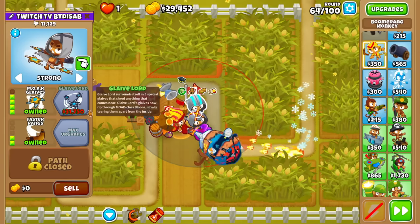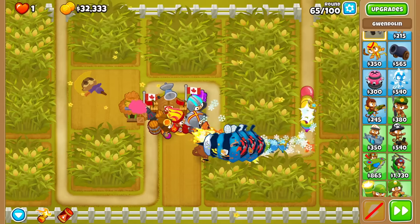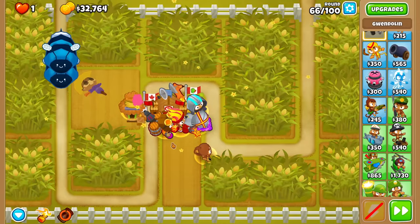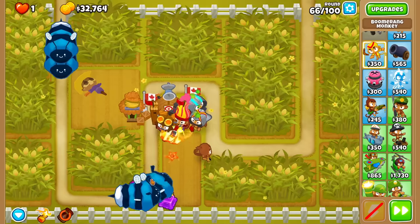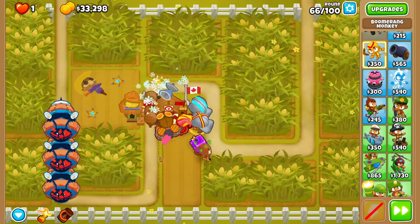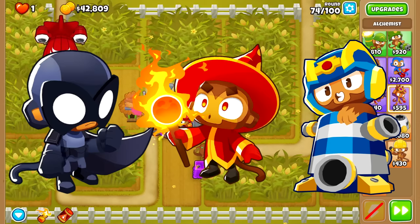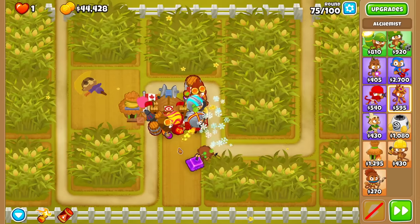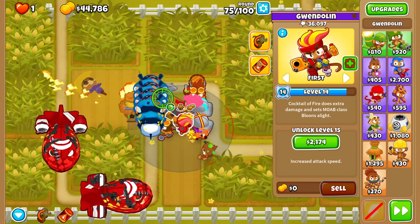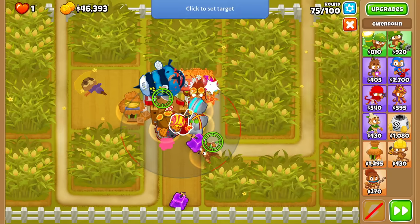Let's get two more Glaives before Expertise because we have some bad rounds coming. Somehow we're even able to beat those F-Mops too - just use the level 10 ability the moment we can. We were actually able to hold off from needing to use the level 10 ability for Camo Walk because the ricocheting effect made it look like bloons were close to the exit, but luckily enough of them bounced back that we didn't really need to.